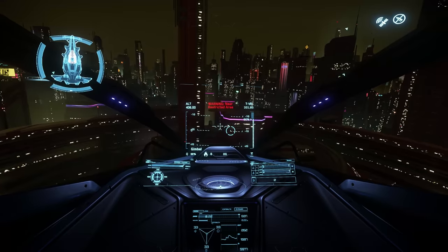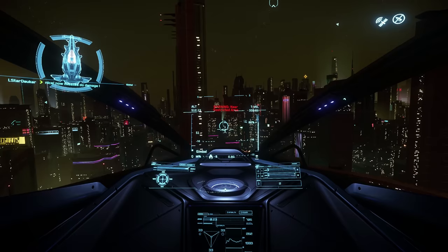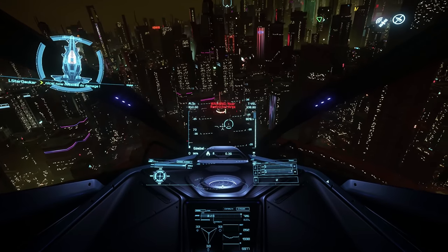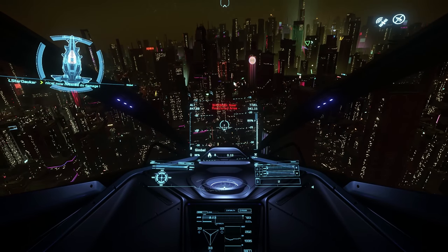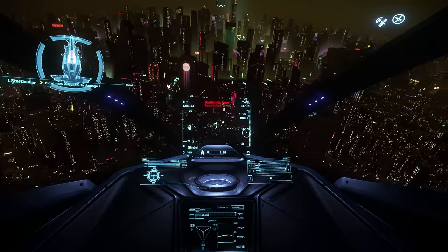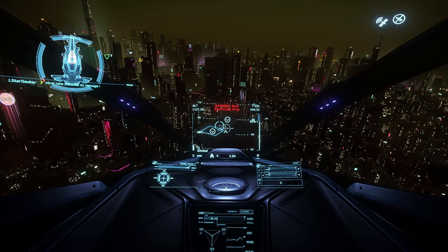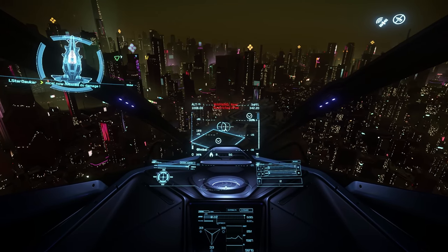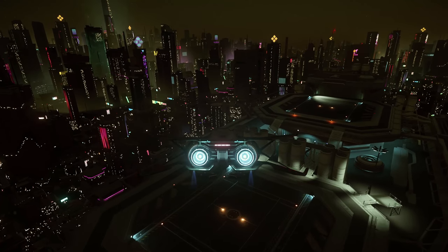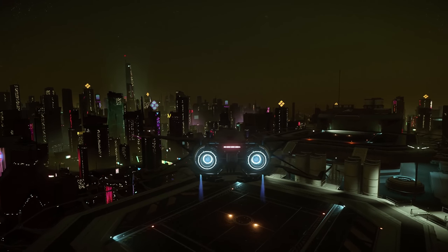It sounds like a landing pad nearby. When I get away from the restricted zone it should stop telling me that I'm near a restricted zone. Doesn't appear to be working yet. I'll go land over there and actually have a look at the horizon and the landscape on foot. Auto land me - I don't know how to land myself.